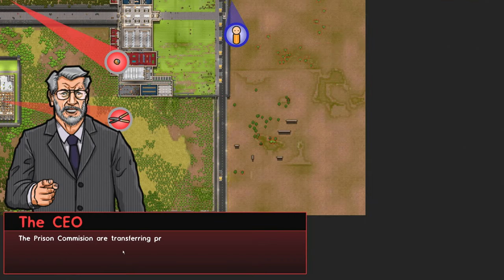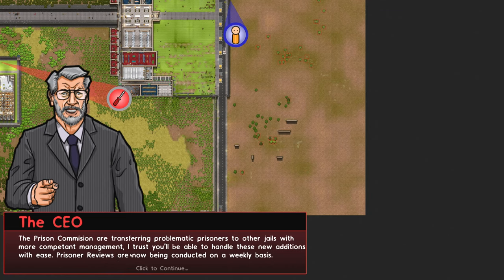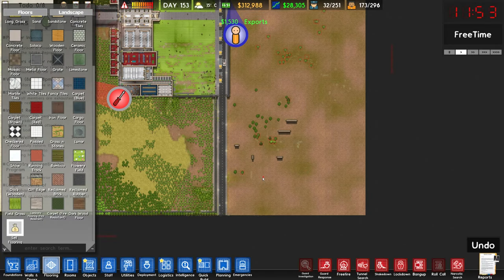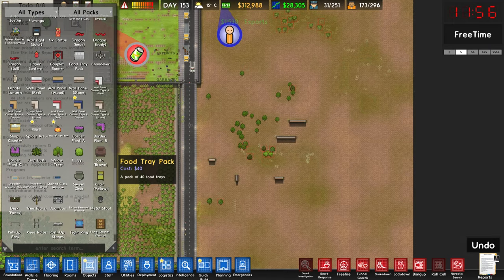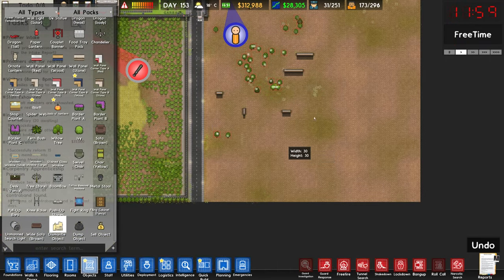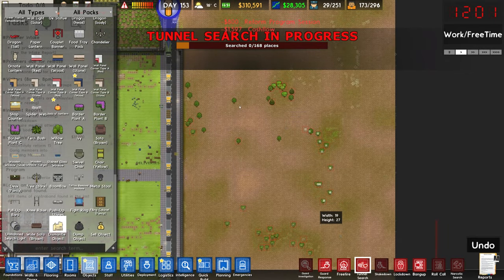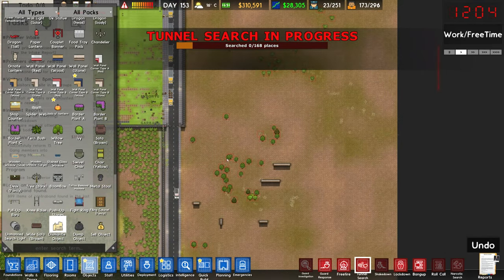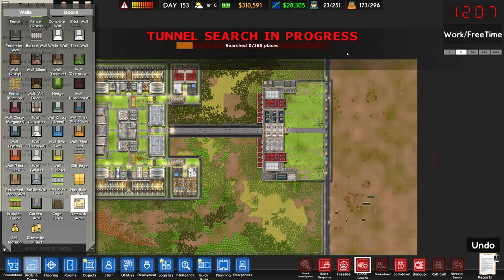The prison commissioner is transferring problematic prisoners to other jails with more competent management, and prisoner reviews are now being conducted on a weekly basis. I'm not really sure how I feel about that one. Let's get these trees out of here and see if we can clear out this entire space to prep it for building some kind of supermax facility. I'm not really sure what it's going to look like, but it's blindingly obvious that we need a supermax facility, so we'll give that a shot ASAP.